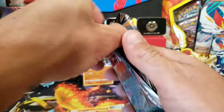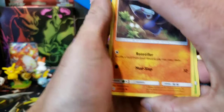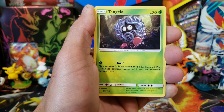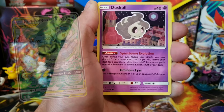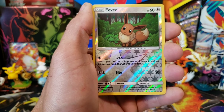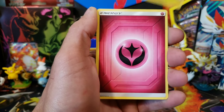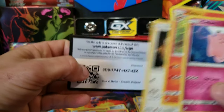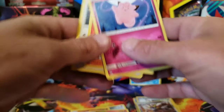Last pack of this first box — let's see if we can get a Hyper Rare Charizard. The other card I want from this set is the Blastoise and Piplup Alternate Art — it is such a beautiful full art. We didn't get a Secret Rare, but we got this Eevee and a Lanturn, Fairy Energy, and it was a White Code Card. That's weird — a White Code Card.